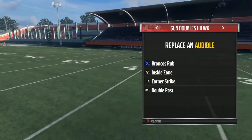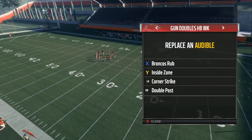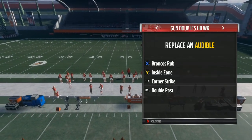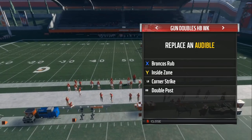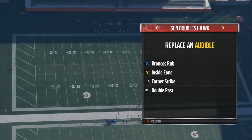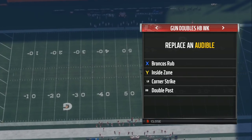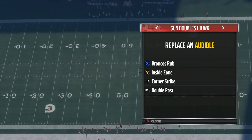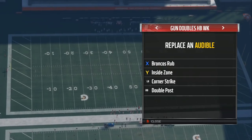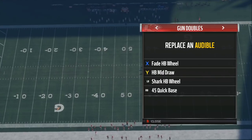This is how you should set up your audibles: Broncos rub, corner strike, double post. The corner strike you can turn into any type of offensive look that you want, and anything can be a one-play touchdown. All that matters is mixing the run in, catching your opponent trying to baseline and press or man. That left wide receiver — who should be your fastest — will burn him every time. He can't be pressed, he will get a speed burst. We also use the gun doubles.